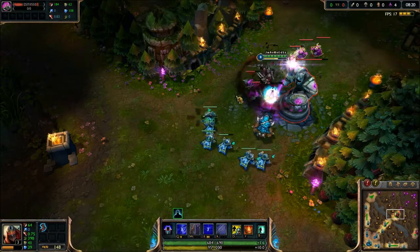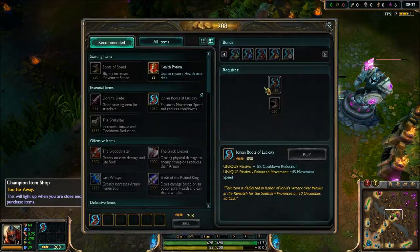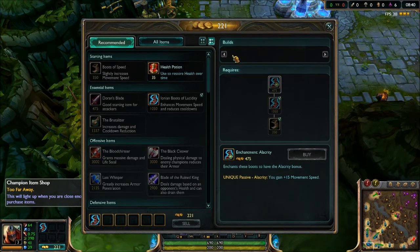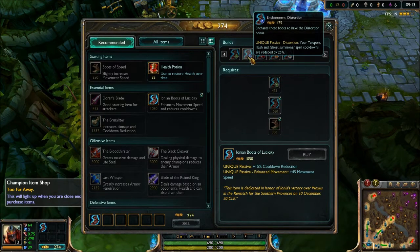The enchantments added include Enchantment: Alacrity, which gives an additional +15 movement speed. Enchantment: Distortion reduces the cooldown of Teleport, Flash, or Ghost by 25%. That doesn't factor in masteries — with the mastery it comes to around 28%. So they made it more concise for players.